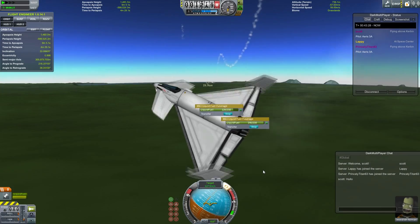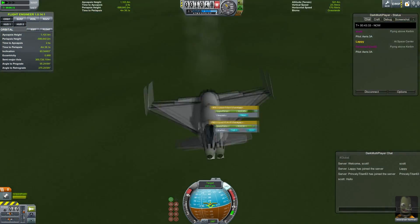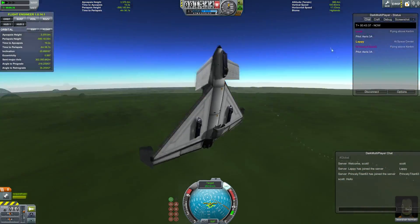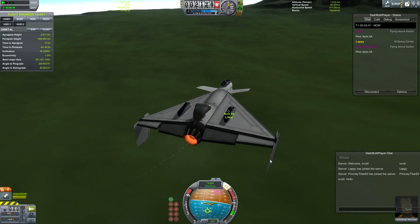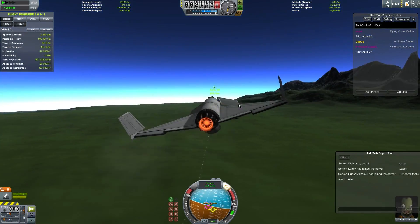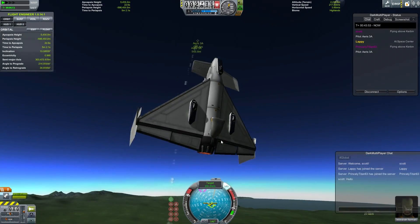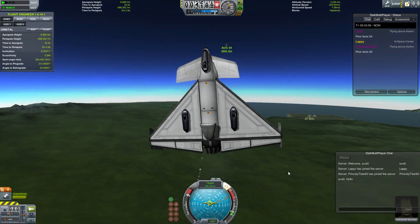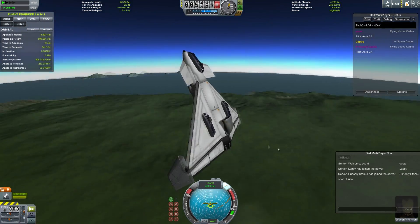If you go outside the atmosphere, things tend to work a little better because nobody is flying around at such high speeds relative to each other. There's not the atmosphere adding extra forces to the spacecraft and aircraft, so everything is generally a little more sedate. The hard part with being outside the atmosphere is you have to get close to your target - you have to get within eight kilometers, I believe - before the data is propagated between the two different clients. Outside that range, everything stays on rails.